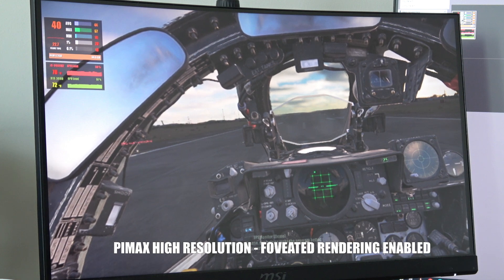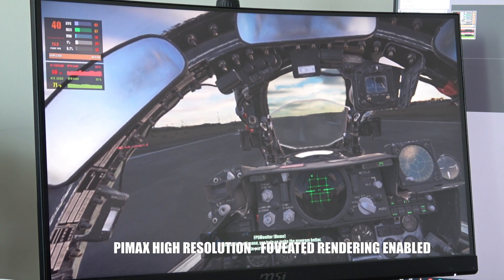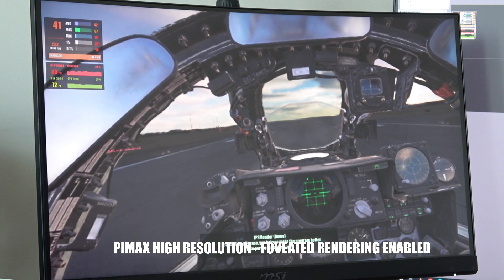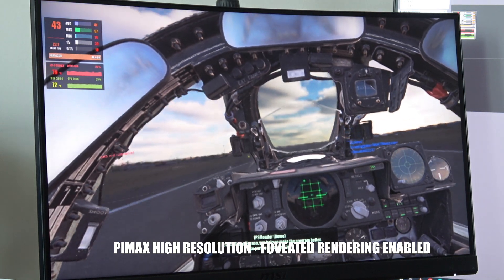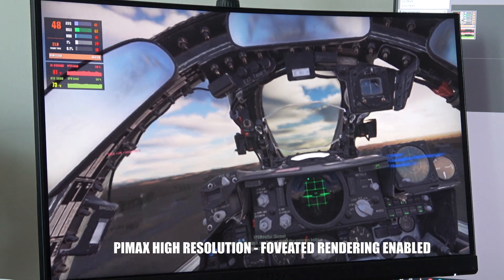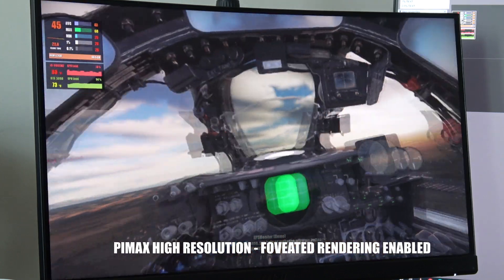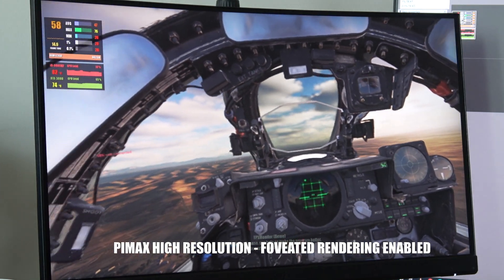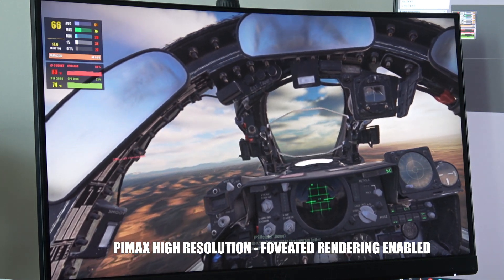Back in the F4 at highest resolution on the 3080 Ti — not something I would advise. I'd recommend setting resolution to medium. But with fixed foveated rendering enabled, the fps is a bit more stable and doesn't drop all over the place. Once we get up in the air it's hitting 60 fps, and as we fly higher it gets better towards the 70s as well. A pretty nice performance gain with fixed foveated rendering in DCS.